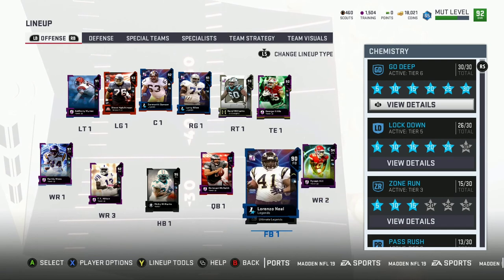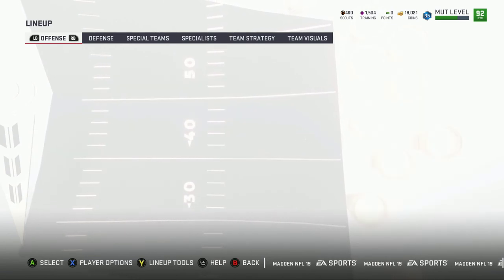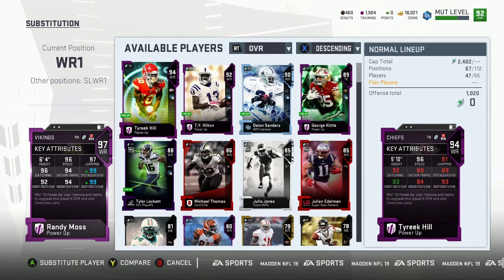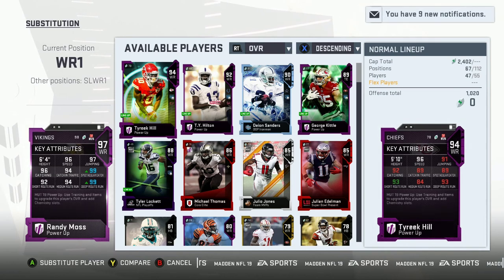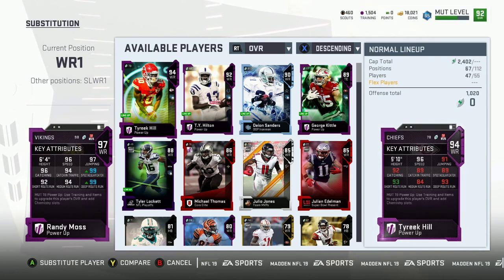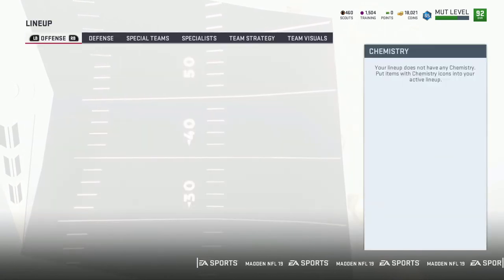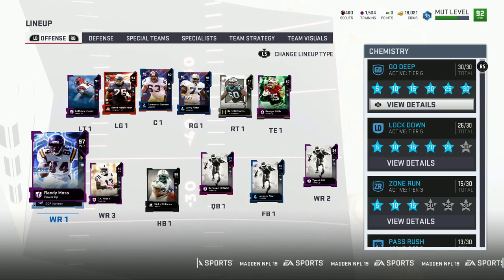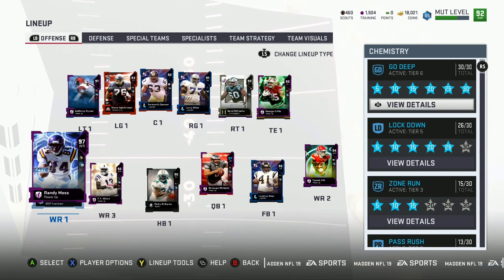That's it for this wide receiver depth. Let's see how Randy Moss is looking right now. Look at that — 99 deep route, 99 spectacular catch, 96 speed. I'm very happy with this — 97 jumping. These are decent stats, catching and everything is decent. Now I'm gonna start — because we got good players right here, we got a decent squad that can actually carry us a little bit.